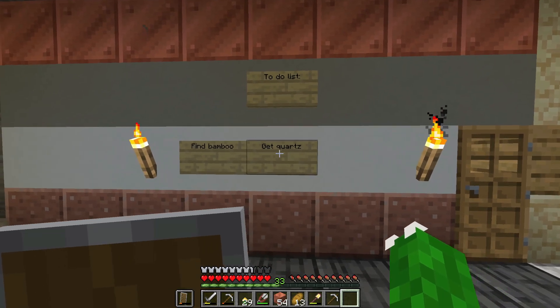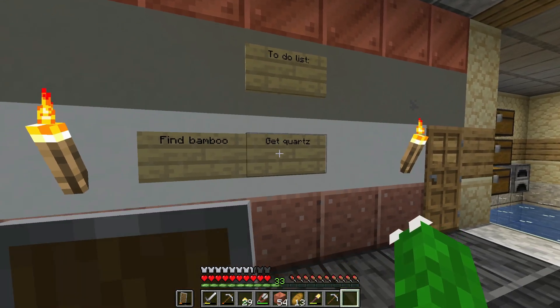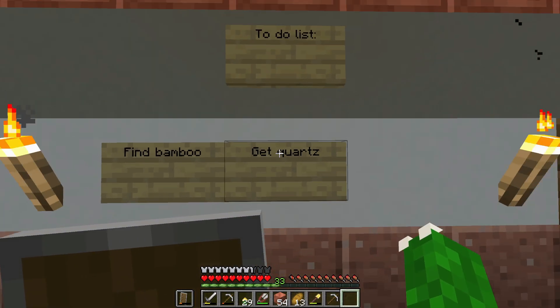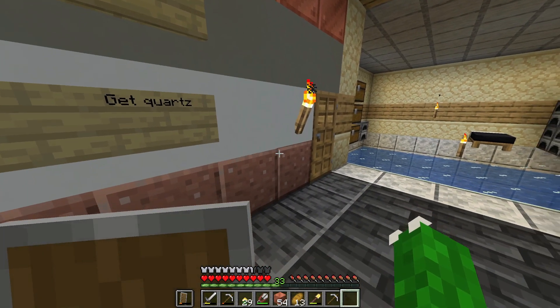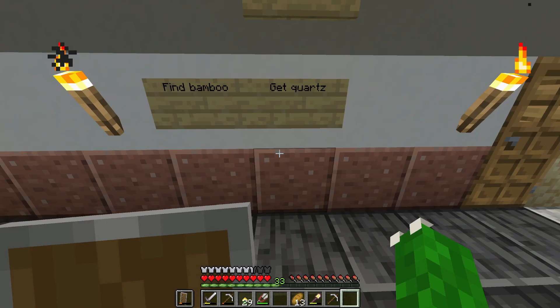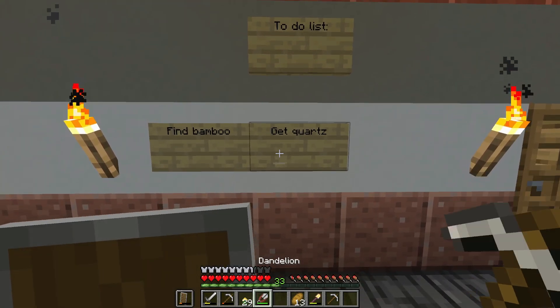That's how you spell quartz, right? So, find bamboo and get quartz. Now, get quartz is definitely gonna be the hardest, because quartz can only be found in the nether — I'm pretty sure it only can be at least. So that means I'm gonna have to go to the nether.